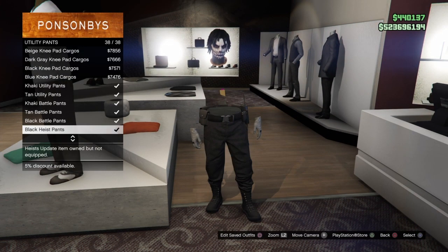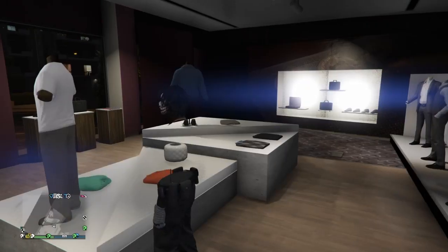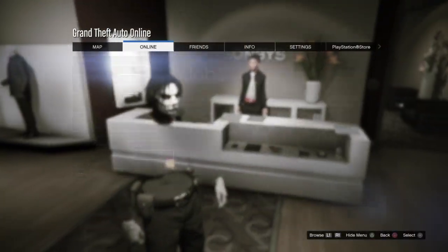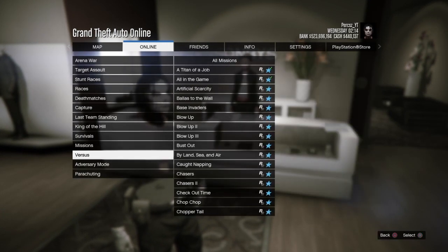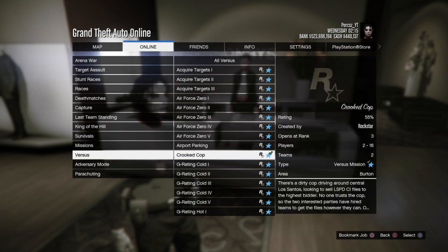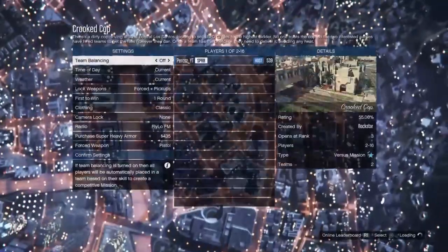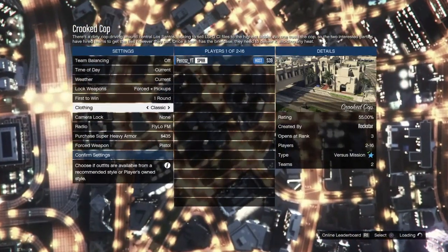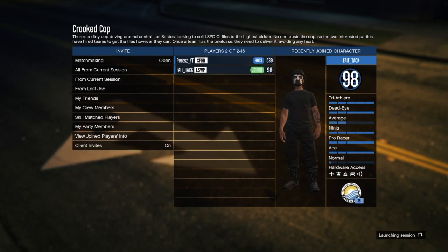Go down to utility pants and equip the black heist pants - this is going to merge the black joggers onto the modded outfit. Once you've equipped these, bring up your pause menu and start cricket cop, which should be at the versus section for jobs. Once you've started it up, the only thing you want to change is the clothing - make sure that's set to player owned. Then press confirm settings and wait for a player or your friend to join.